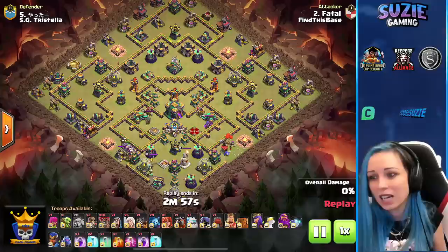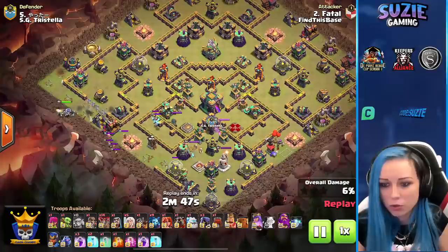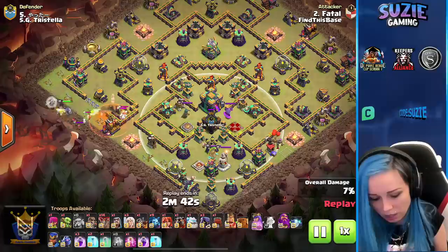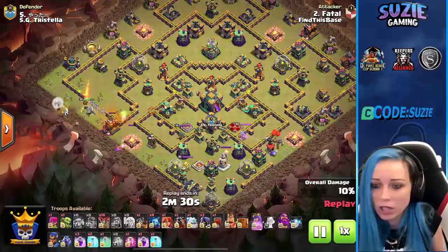Find This Base coming in with the fourth attack — Fatal in action. Back with Queen Charge LaLo but bringing one Dragon Rider. Simple start — pulling the CC, already got super minions out. Poison on them. Queen charging from the nine o'clock corner. Opening the wall on that side. Queen wants to go or start moving for that air defense, using wizards to make sure she doesn't go around.